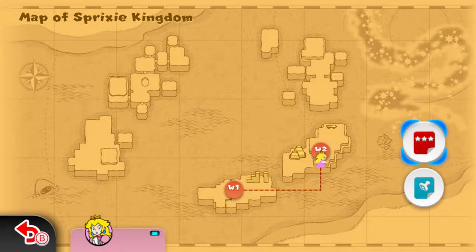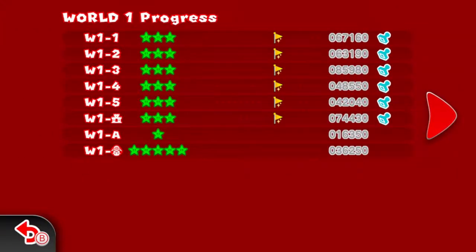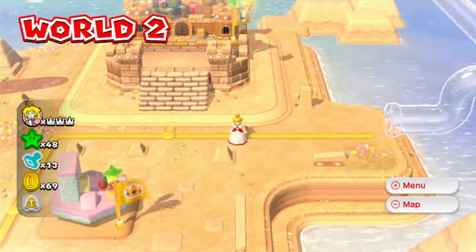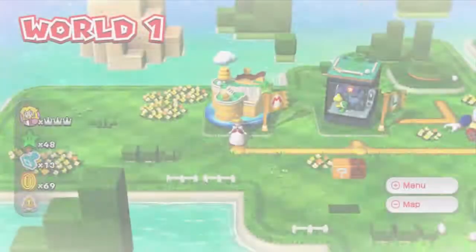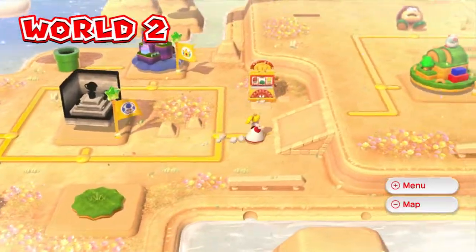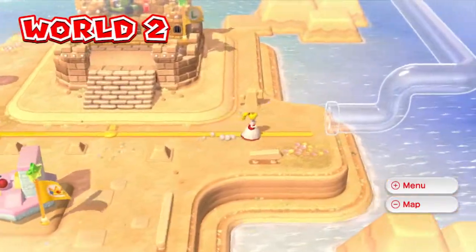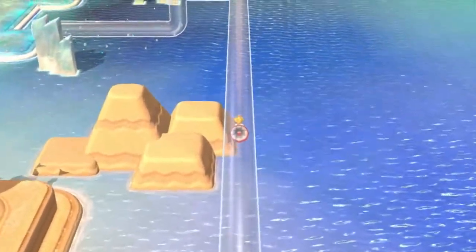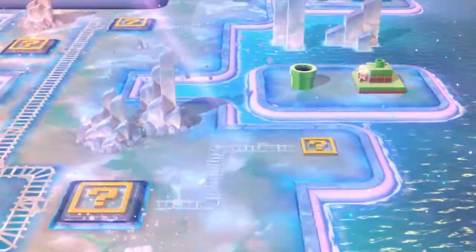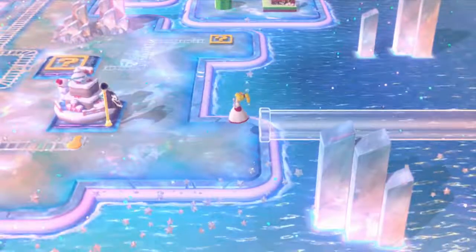Here's the world map — this is Sprixie Kingdom. Here are all the stamps and your progress. You can actually fast travel through the world, which is pretty nice. We're going to World 3 and I'm going to be selecting Peach for the first level, mainly because we started with Mario in World 1 and Luigi in World 2, so it's fitting.